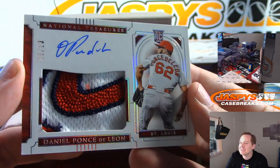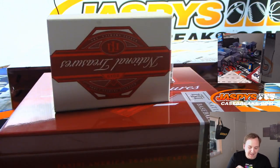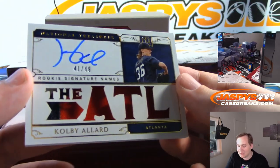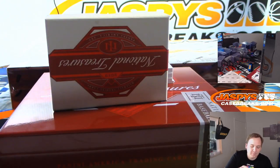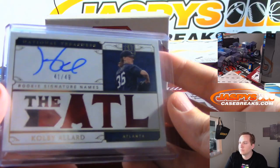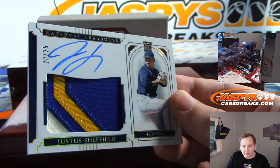5 of 10: Daniele Ponce de Leon, three-color patch — looks like a Nike swoosh. Plus they could throw a spitball, the ball was dancing everywhere. St. Louis Cardinals, five spot, Ryan. 5 of 10. Rookie signatures names: Kobe Allard, 41 of 49, the one spot, Nick B. Another nice patch — Justice Sheffield, three-color, 20 of 25, the zero spot for Sean, last spot mojo.